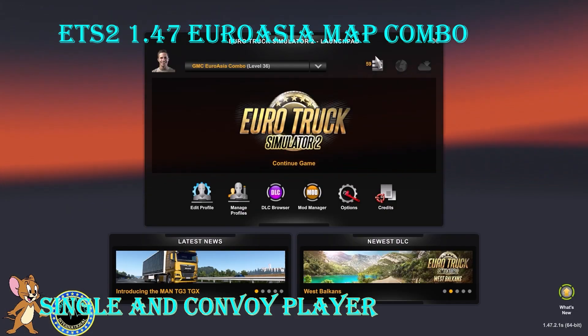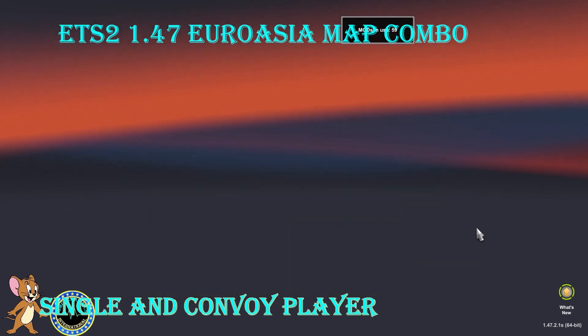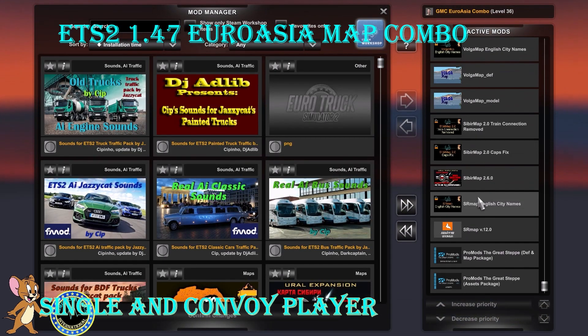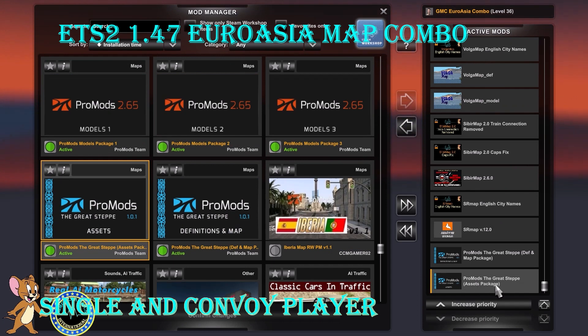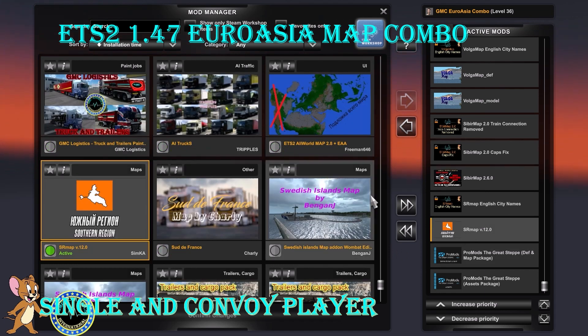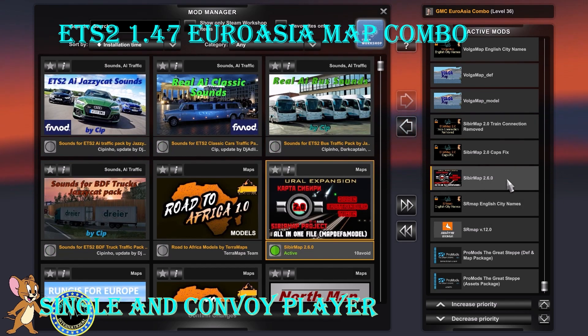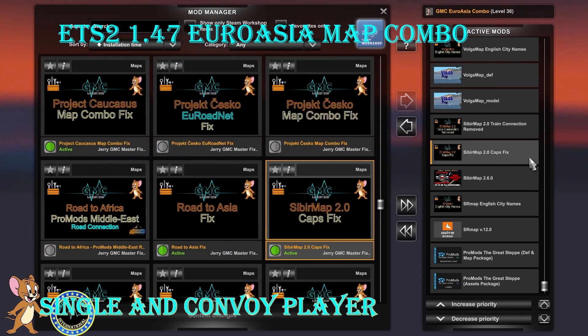With 59 mods, let's have a look starting from the bottom. We have ProMods the Great Steppe Assets Package and definition and map package, then we have SR Map version 12.0, then we have SR Map English City Names, followed by SR Map 2.0.